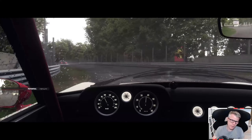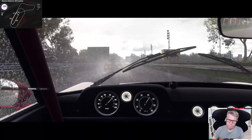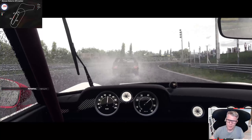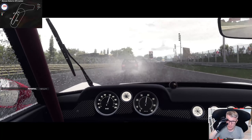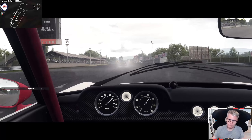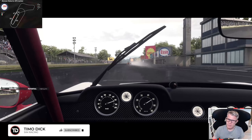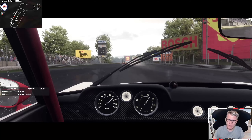And here we are with another variant of the Monza DLC — this is the Monza Junior historic 1971 variant. I'm in the Puma GDE, one of the slowest cars around here. Such a short track, and I think these low power cars are just fitting.